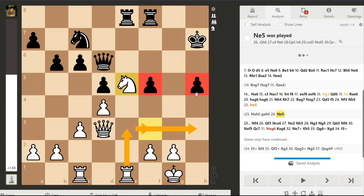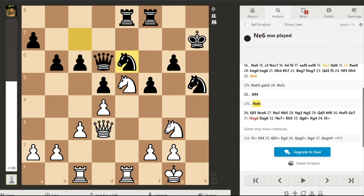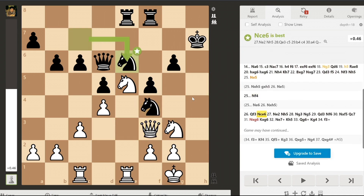But instead of playing Nh5 and seizing the initiative, I played Ne5 right away, thinking I would have this chance later and that black would play a non-ideal move like Ne6. But Yasser, being a very strong Grandmaster, did not give me that chance and played Nf4, dodging my knight. I played Qf3, he played Ne6, cementing his structure, having all his pieces connected, and leaving no weaknesses for me to exploit.